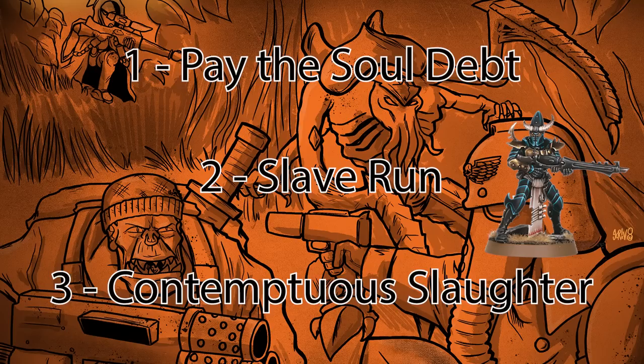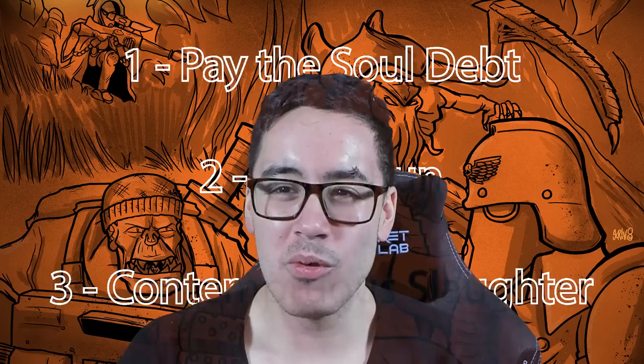Then we've got Contempt to Slaughter, which is Faction Tac Ops 3. You can reveal this at the end of any turning point. If one enemy operative was incapacitated during that turning point and no friendly operatives were incapacitated, you score a victory point, and then if you do it again you gain another. You cannot score these conditions in a turning point where no friendly Hand of the Archon operatives are in the kill zone. It's really weird — I can potentially see you getting one victory point from this during turning point one, and then maybe turning point four if you've won the game. Altogether, these Faction Tac Ops kind of suck.